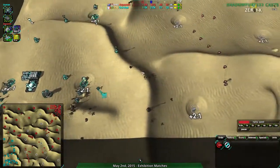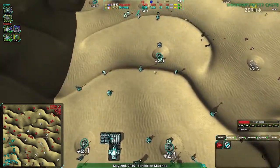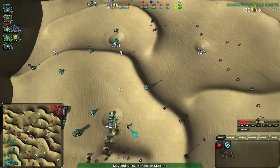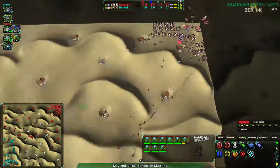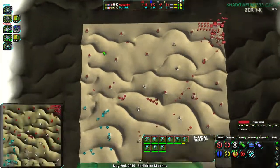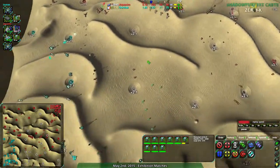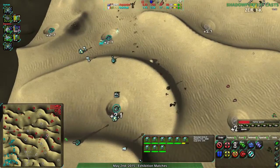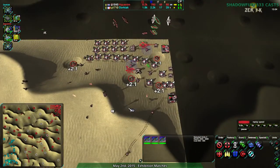Aquanim is going to push in — they have an easy path along the south. They don't really have a path along the north, but these Bandits could easily just go in. That would be pretty much game. Aquanim has taken everything, realizing they can just take everything. They don't have to worry about it; Dorkiak is not expanding. I can just go — and so they have.